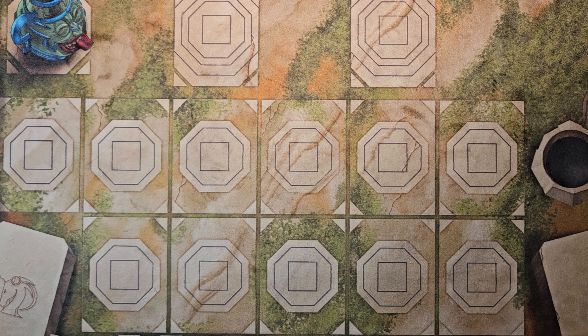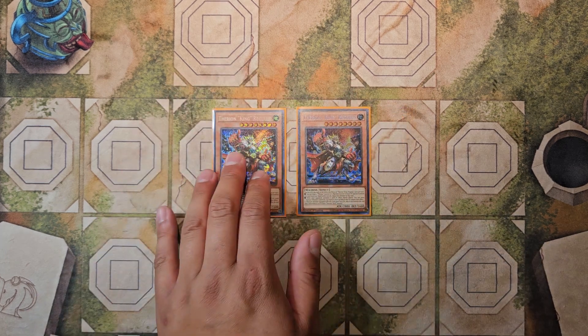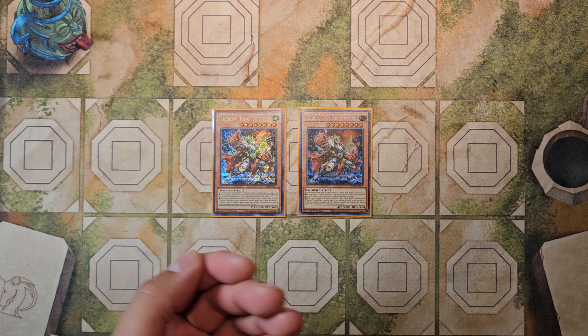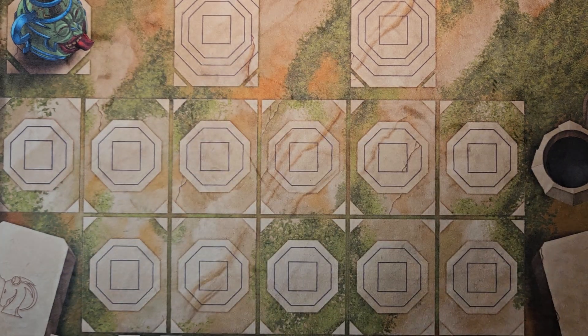That rounds out all the Spriggans names in the main deck. Jumping into some tech cards — we play two copies of Therion King Regulus. This card is very easily utilized because most Spriggans with the exception of Kit happen to be machine monsters. One of the Spriggans Xyz monsters, Champion Sargus, allows you to search either Spriggans or Therion cards from deck to hand. It's very easy to get Regulus into rotation and provide this deck with a much-needed Omni Negate, which is something Spriggans didn't previously have.